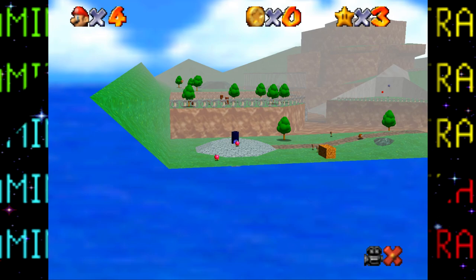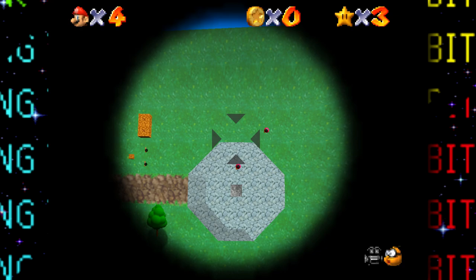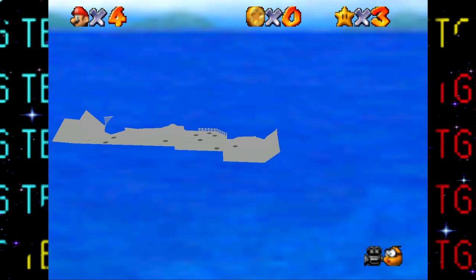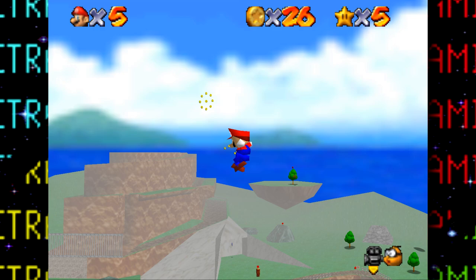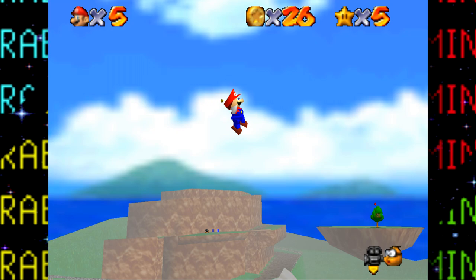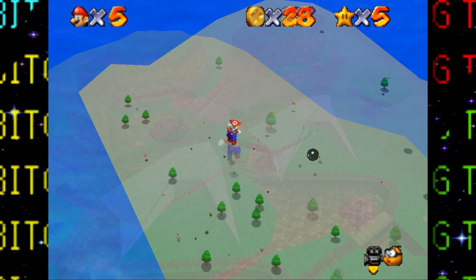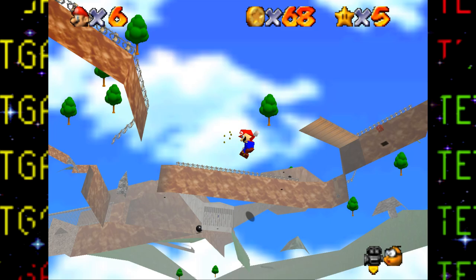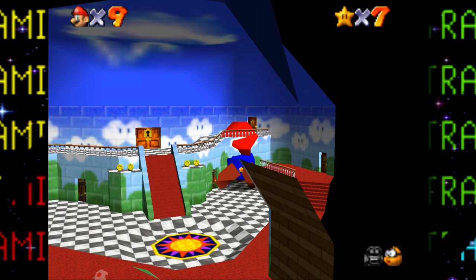Going into a cannon at this size is interesting: the scope is way off the ground, forced to point downwards, and after shooting the camera just whizzes off — so cannons aren't going to be useful for this challenge. The star at the top of the floating island is easy, as is grabbing all eight red coins. Getting the coins in the sky was surprisingly difficult though, making the 100-coin star and the Mario Wings to the Sky star a bit tough. Also, Mario's hitbox isn't quite as big as he appears — I'm clearly touching coins but not collecting them. With some patience and precise jumping, the first course is 100% completed.